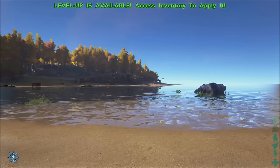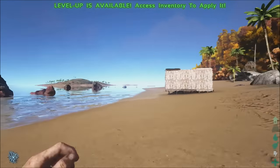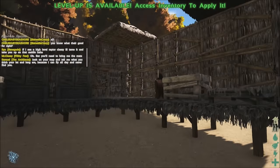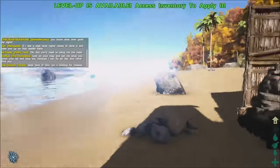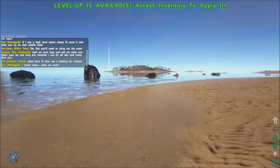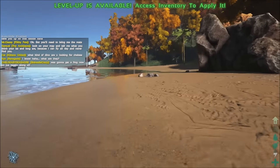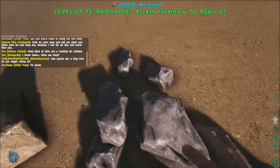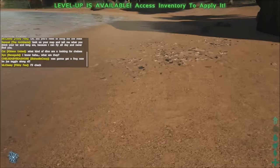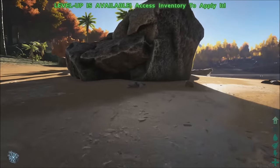There are some bases over there — bases and stuff everywhere. There's a little shelter house here. I've got to remember all the controls and everything. This server has increased stats, which is why I chose to play on it — it's an unofficial server.